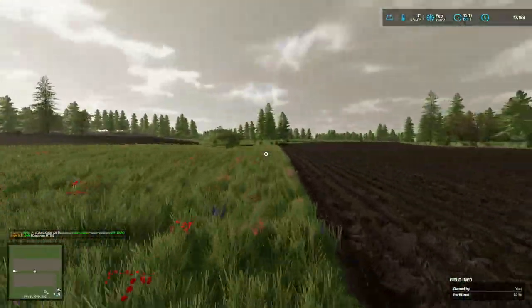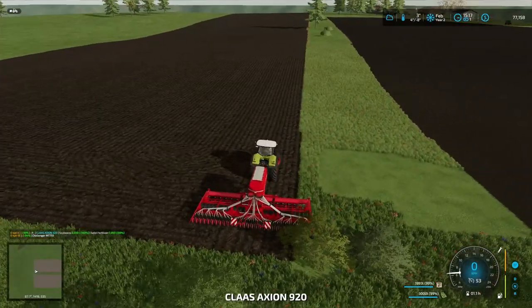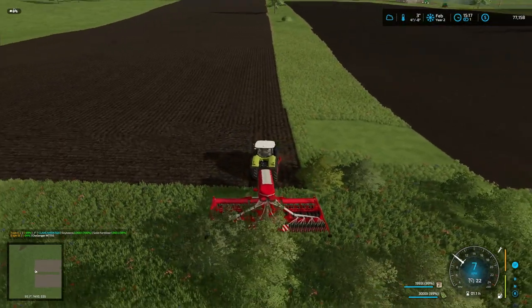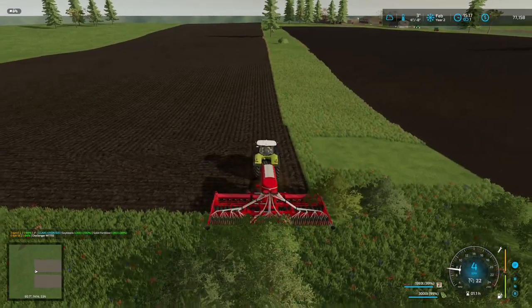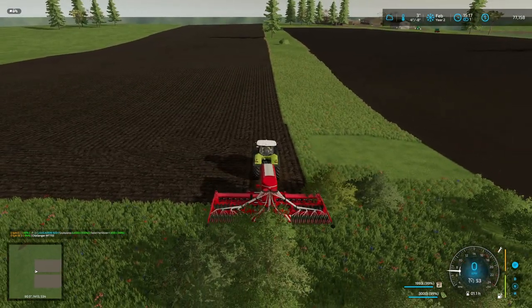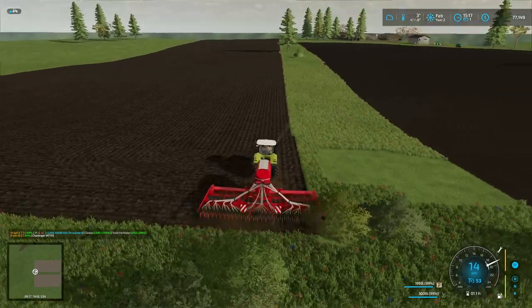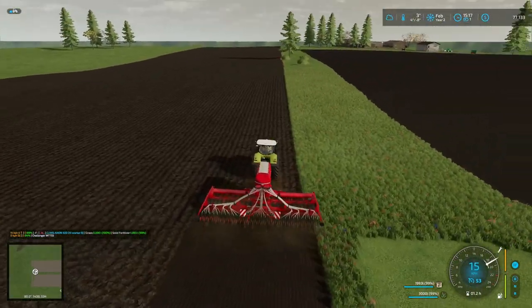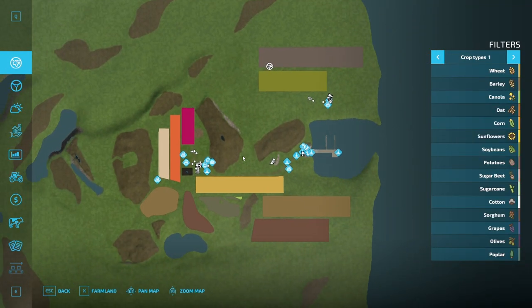Lumberjack is on. It still looks like the tree is there but it's not really there anymore. Grass — off you go. Okay, that's good. Looking at the fields, let me back this up a little bit.